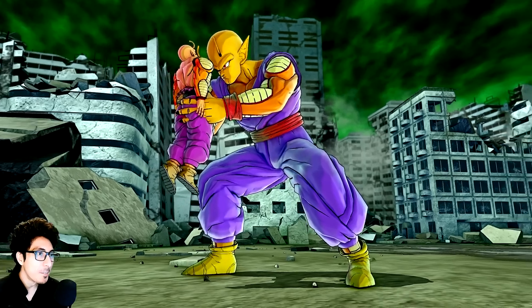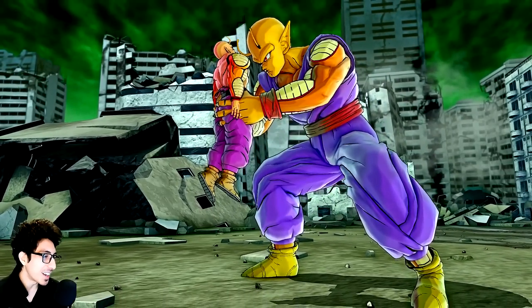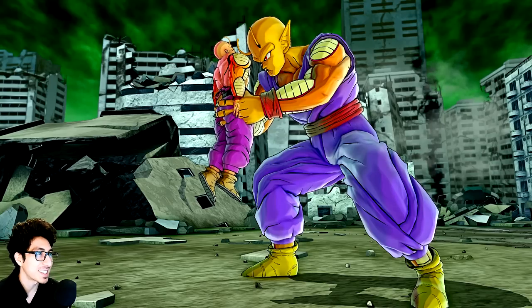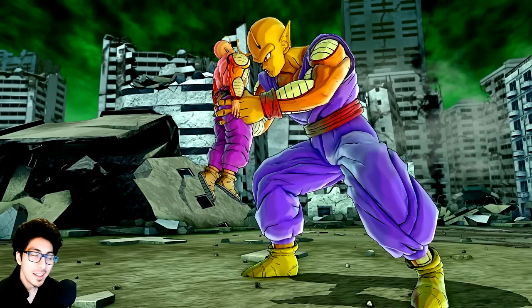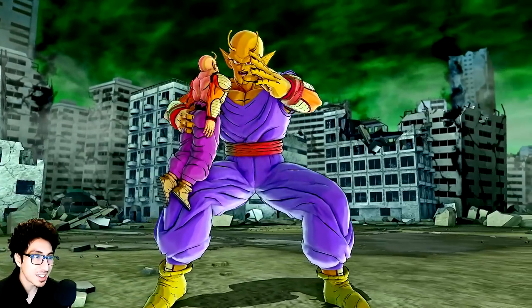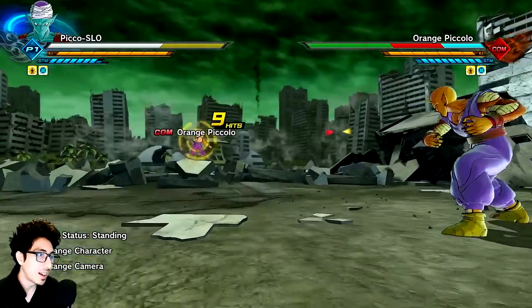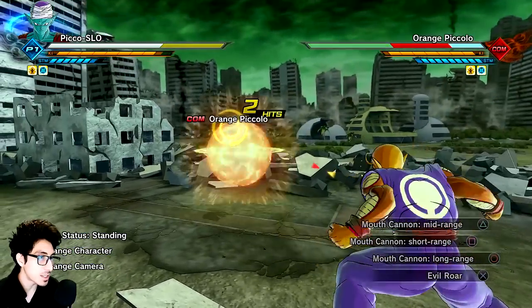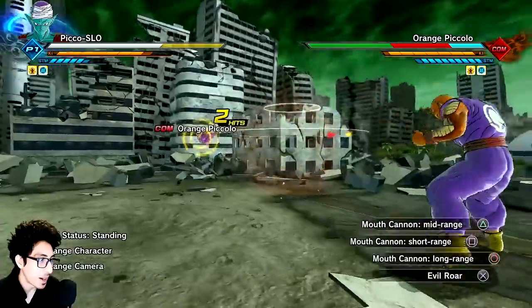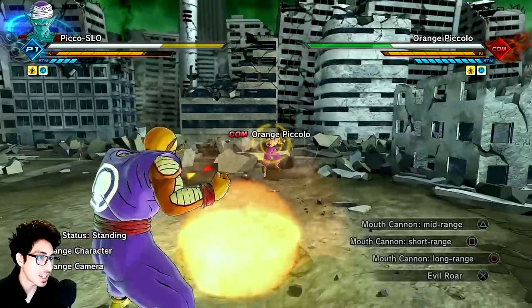Look at this! Y'all who are watching, you know what you need to do — screenshot this and send it to me on Twitter at SlowPlays, because this is one of the funniest things I've ever seen in Xenoverse. So yeah, it's just an orange version of Giant Namekian — exactly what you'd expect. You can run in this form too — that's actually sick.